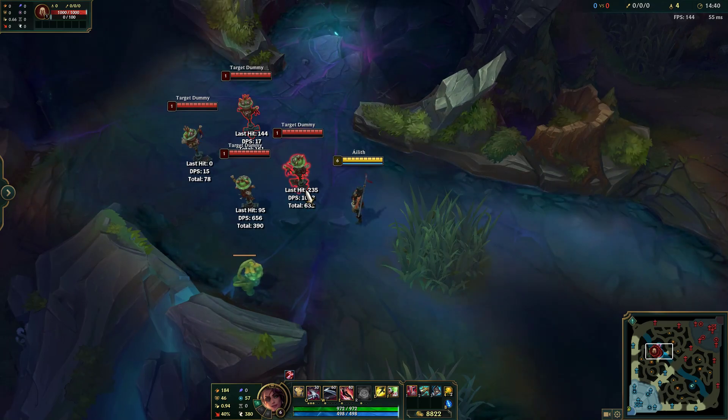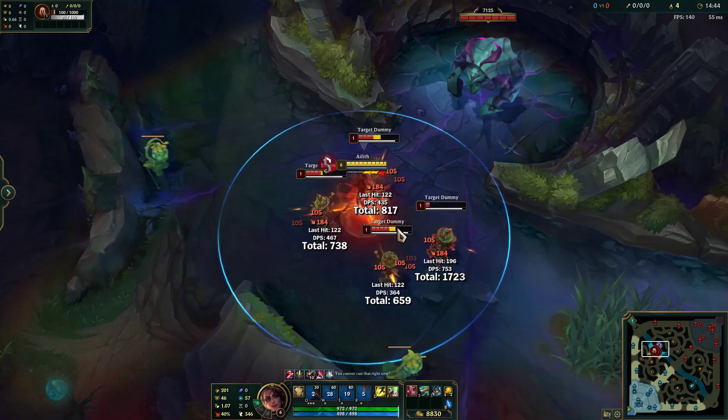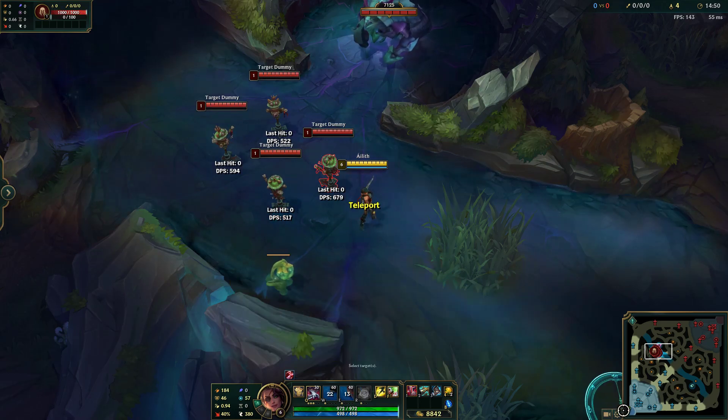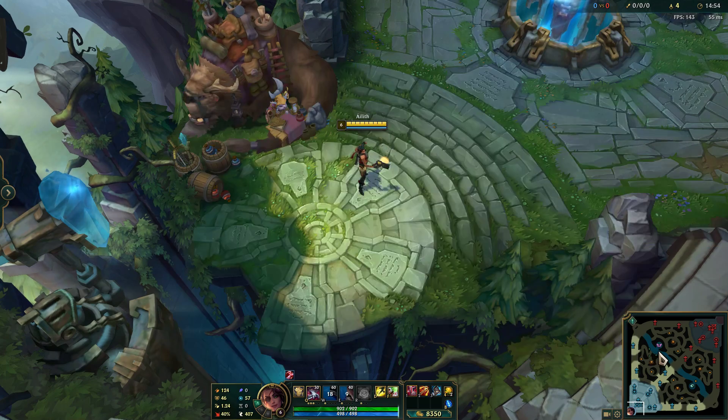Auto QW E W2 Auto. Now that's all well and good, but it has a problem in that you use your W, which is your main defensive tool. However, there is a simple fix to this, which is Runaan's Hurricane.